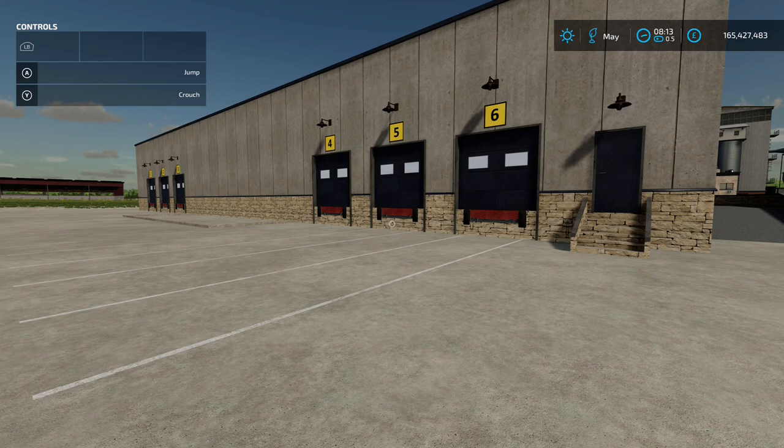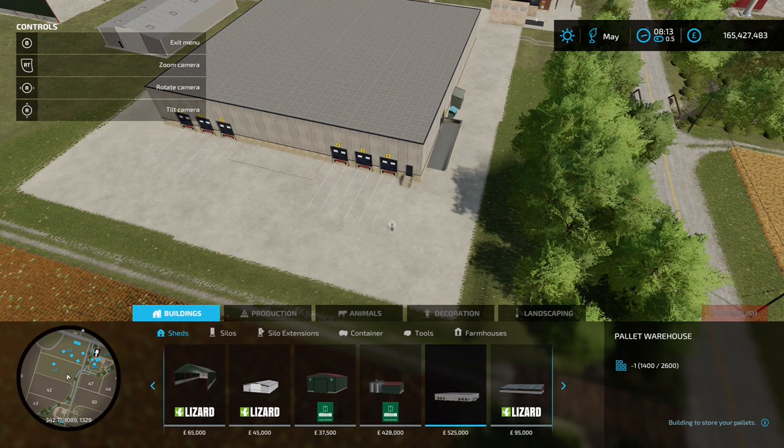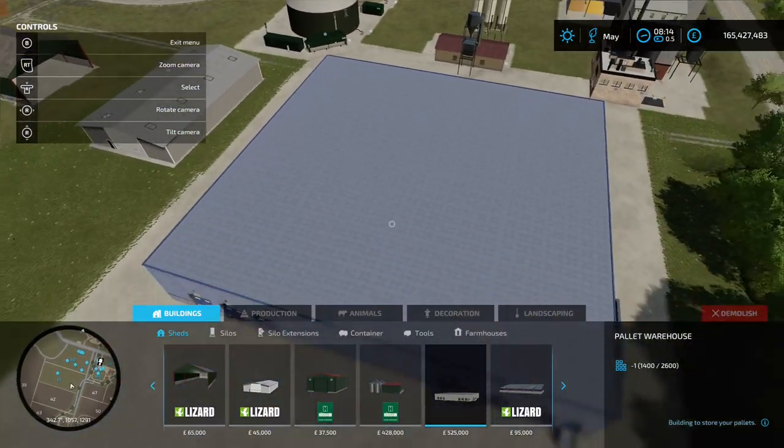Warehouse is by Pascal Coutts, 16.98 MB on the download, and it is huge — absolutely huge. You're going to find it in the Construction menu under Sheds. It's a pallet warehouse, 525 grand to buy. I'm zoomed out as far as I can go and it is absolutely massive.